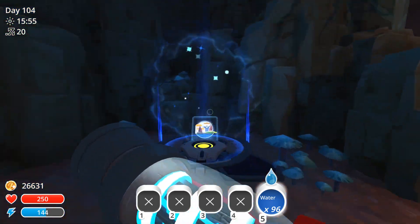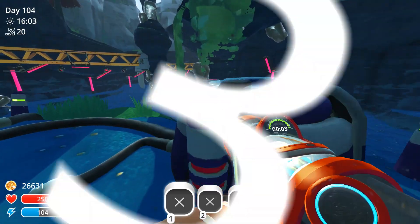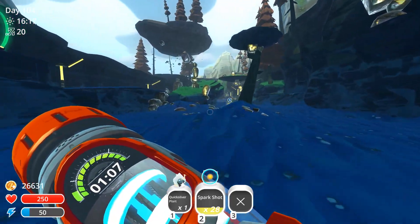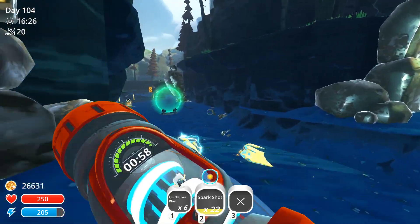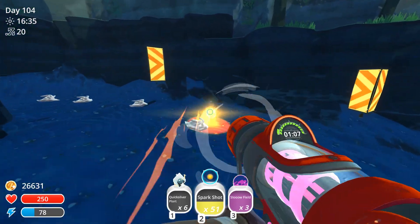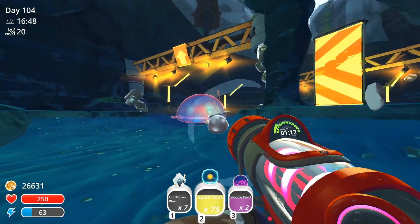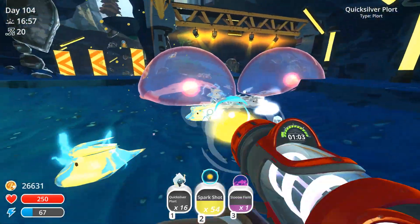Hey, welcome back to Slime Rancher. We're immediately going to start working on this mini-game. It gives you the spark shot in your middle slot anyway. While we're doing this, I have a whole bunch of plorts being sold. We need the slow field — let's go up here. Let's put a slow field right here. We have 73 shots. Let's put another slow field so we're not missing any.